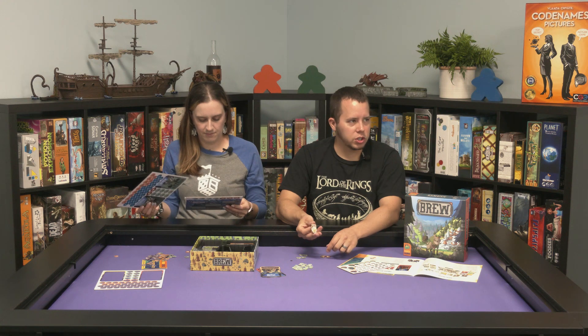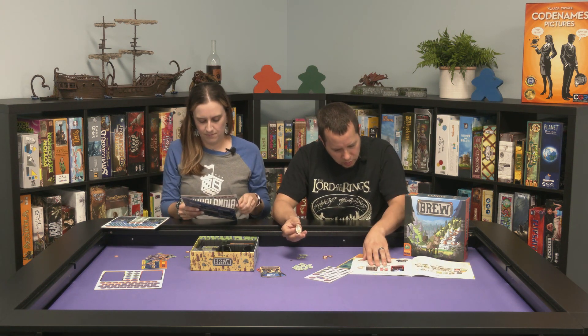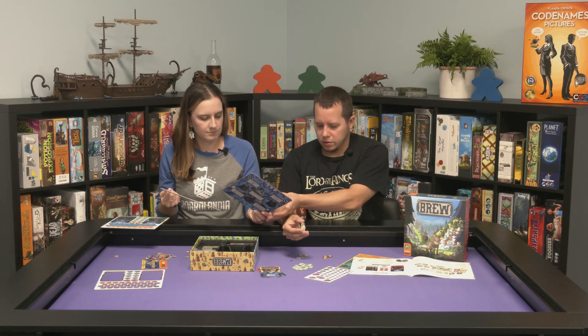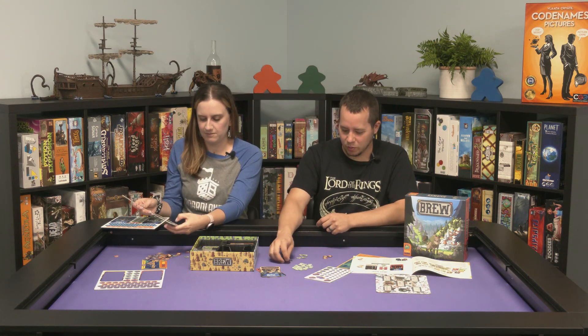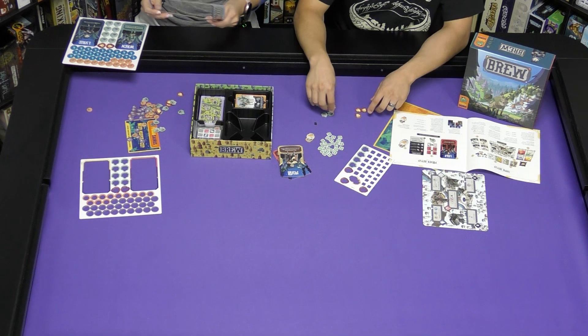We have a little potion token here. Number nine — this is the first player marker. It's kind of small and just an okay first player marker. A lot of game companies go crazy with those, but this one is pretty standard. And there's an insert in the box as well.